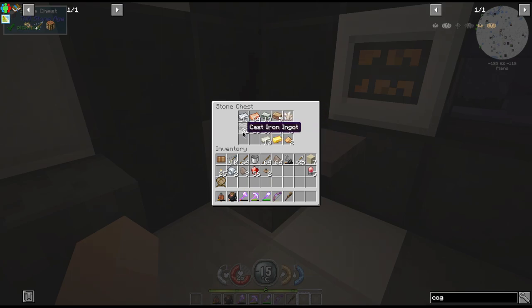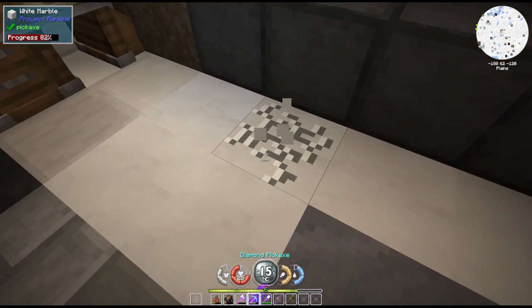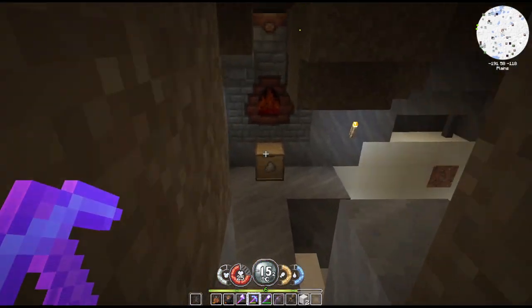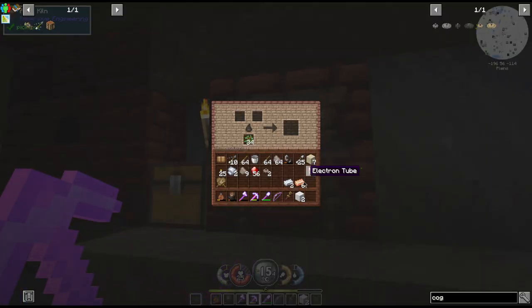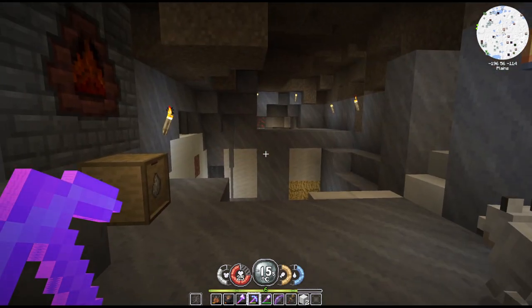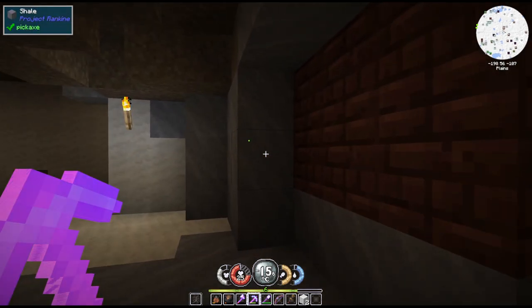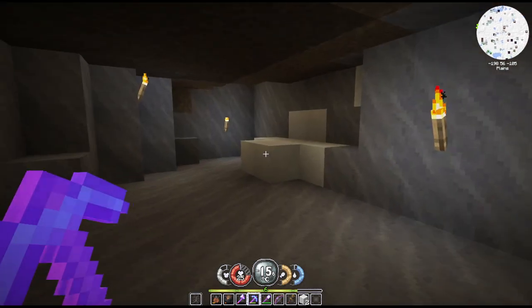I have five bronze but I've got plenty of cast iron. Let's make up some bronze - I gotta break through my floor. I still cannot believe that happened. I've never had a mob down here. I've lit this place up pretty decent - my guess is he might have spawned over there but I don't know.